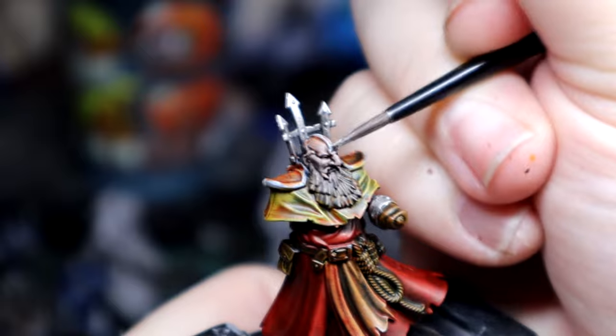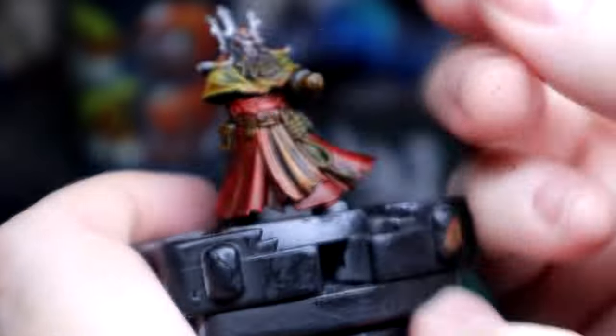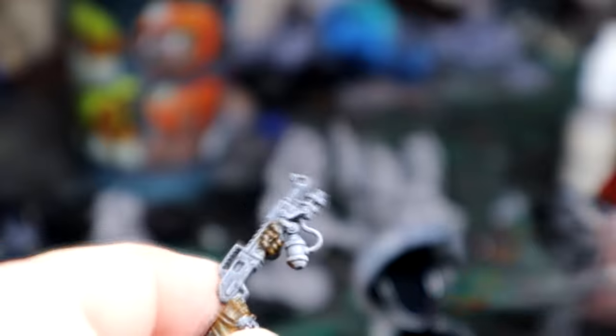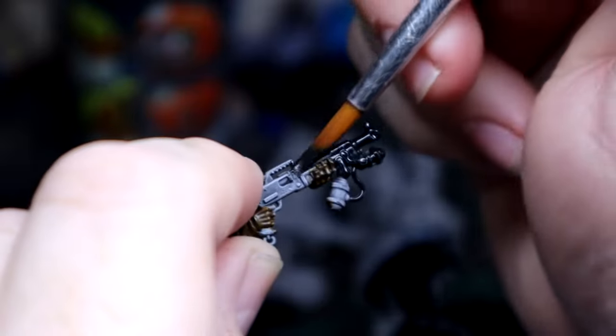This is my Lead Belcher with flow improver mixed in, so it paints pretty well straight out of the pot. On his face I had a hard time telling which part was face and which part was mask, so at this point I'm just guessing a little bit — but it turned out pretty good. With this particular model, the shotgun has a flamethrower on the bottom, so I do it mostly in black and then go back with Lead Belcher to do some of the highlights.